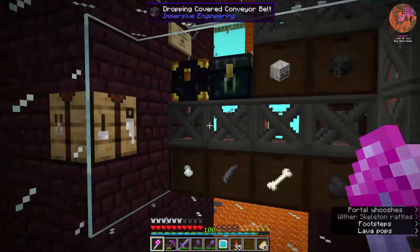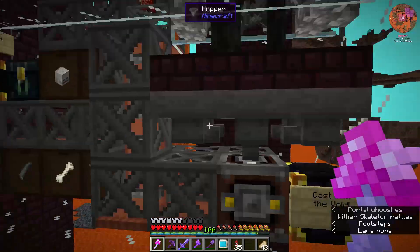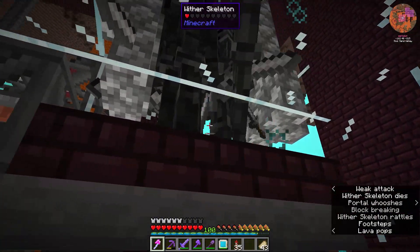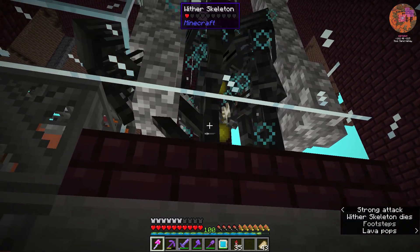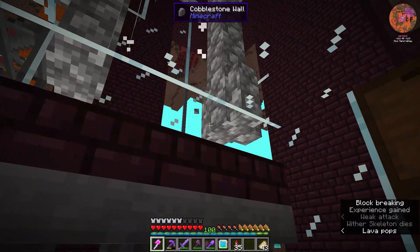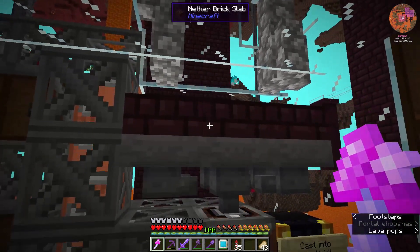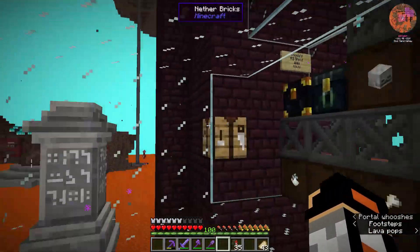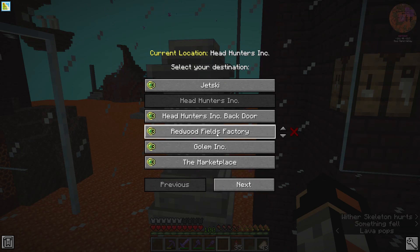I've just upgraded the wither skull farm a bit because it was a little bit cramped before. We've got a basic router going here just routing the heads upstairs. This elementium axe called the Headhunter - it's got Fortune 3 on it and it's giving a 26.9% chance of getting a wither skull head. That's like one in four skeletons. He sent me another message - I was just messing around here last night when I logged off and he sent me a message to just log back in to my base.